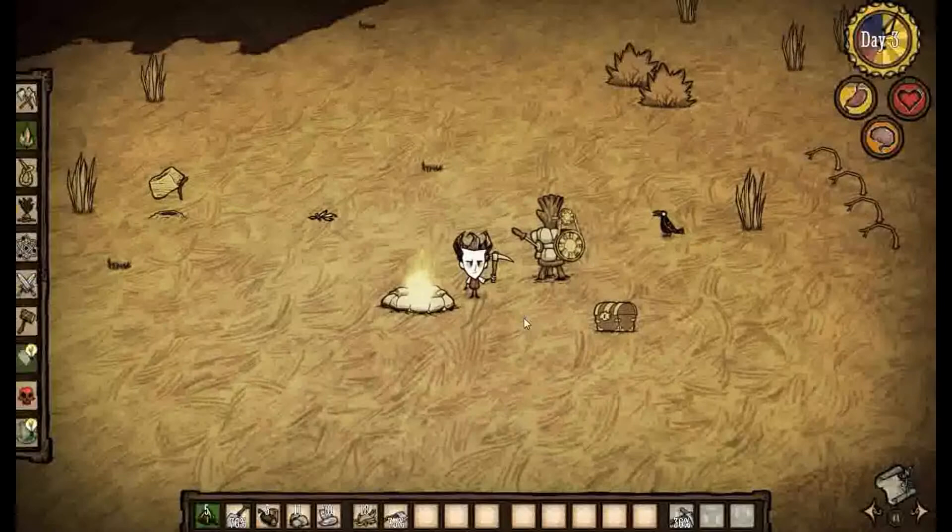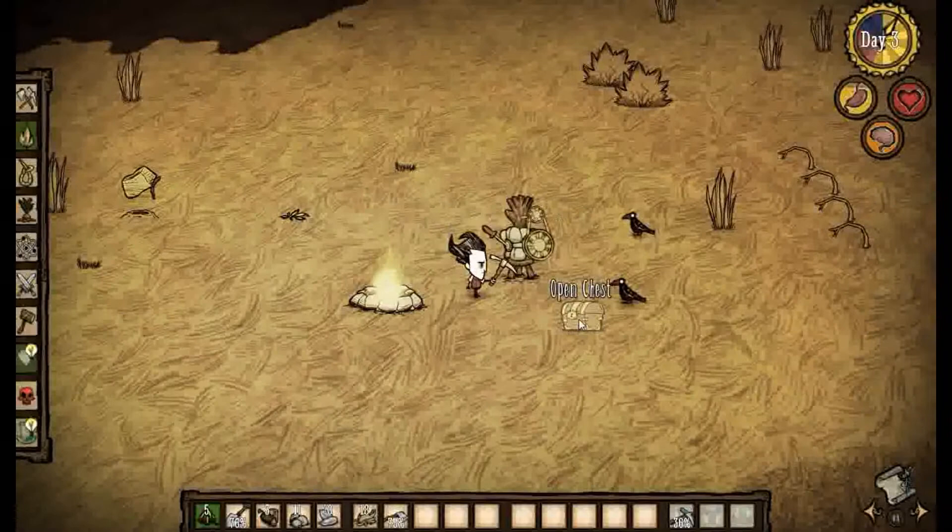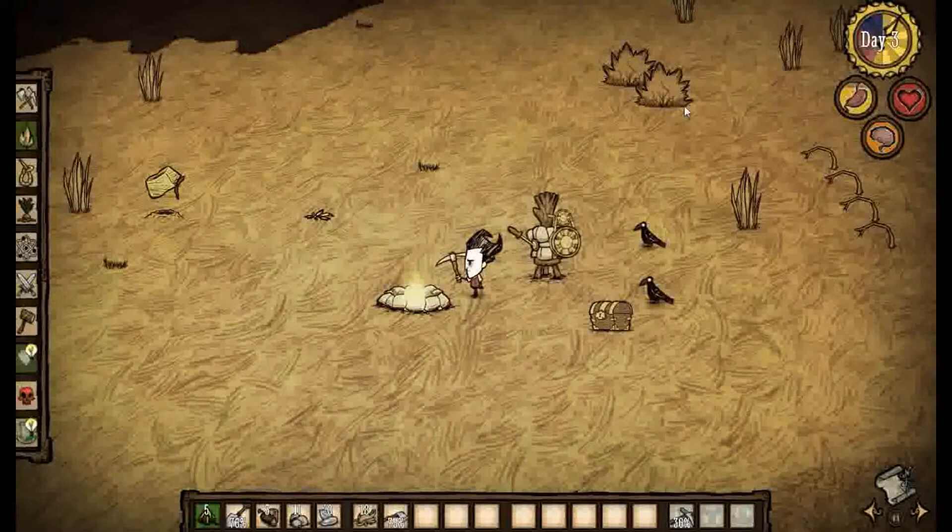Hey guys, Braven here, and welcome back to Don't Starve. This is episode 2, and in the first two days we made a science machine, we made a chest, we made a fire pit, one trap, and placed two berry bushes and four saplings.